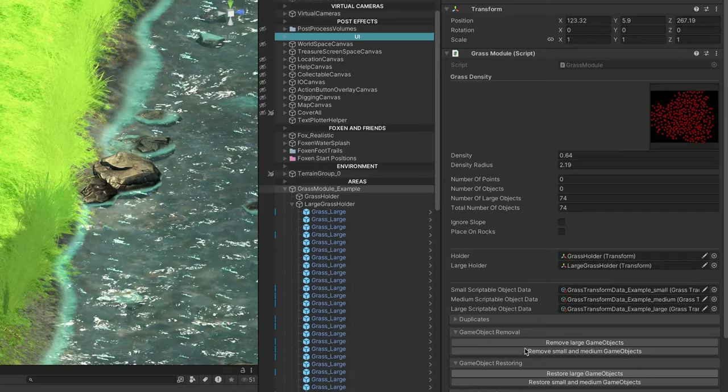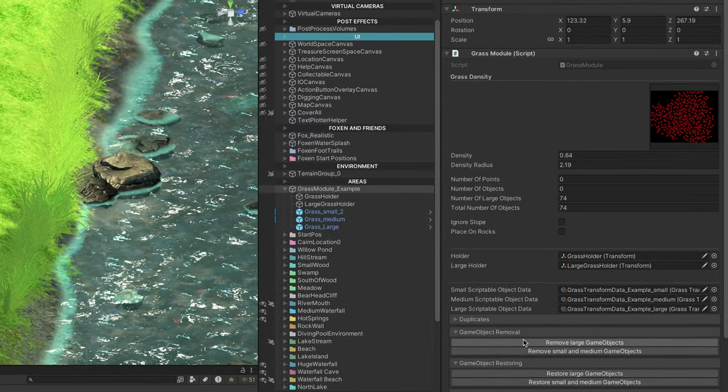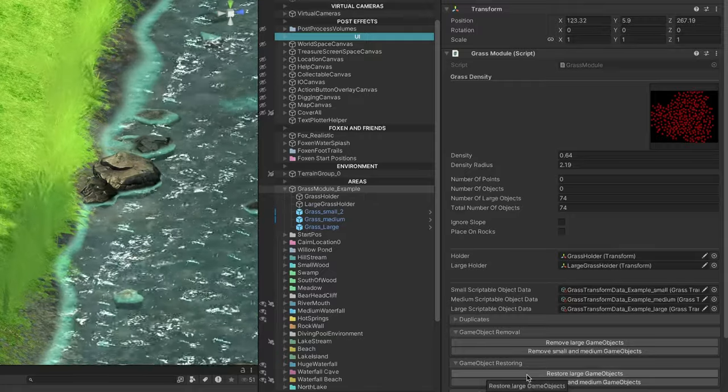So I've got a plan: we can iterate over the grass objects in the module, get the transform data, store that in an array of matrices, and then store those in scriptable objects. Then I can delete all the game objects, which will speed up the editor because it won't be bogged down. Because we've saved the data, it's all reversible and none of this is destructive — we can recreate the game objects again from scratch if we need to edit them.